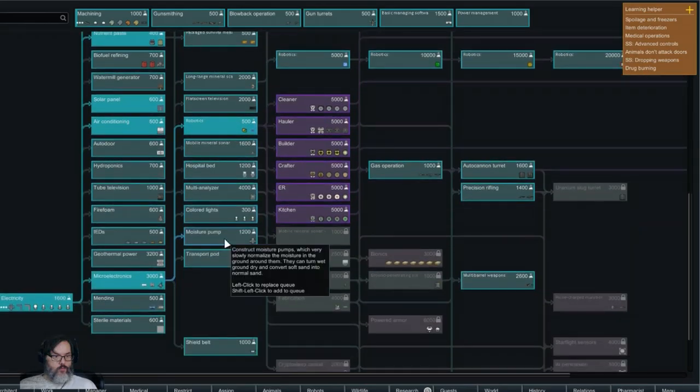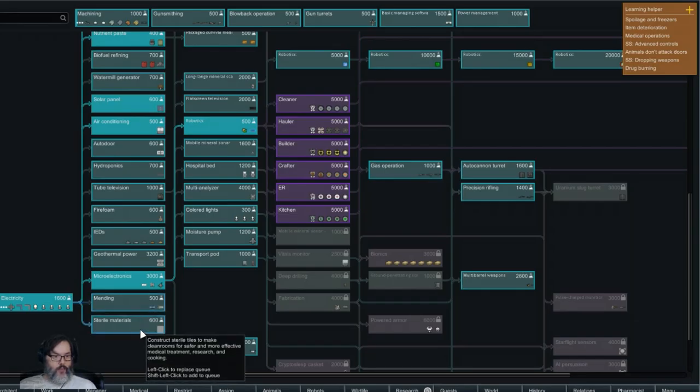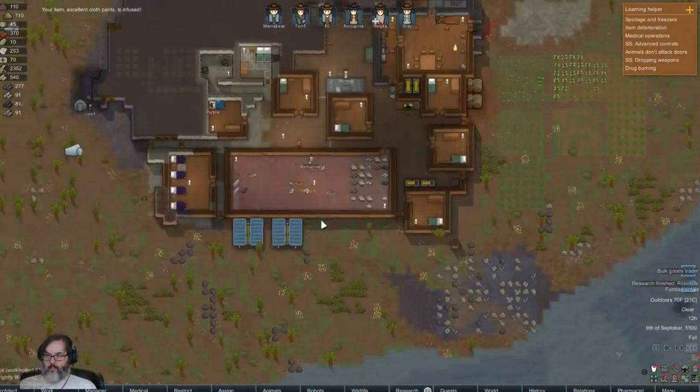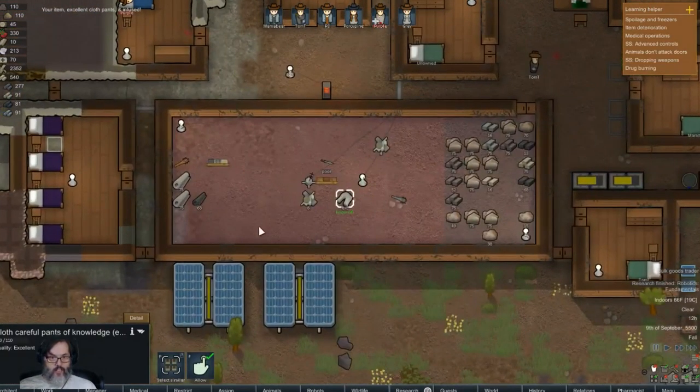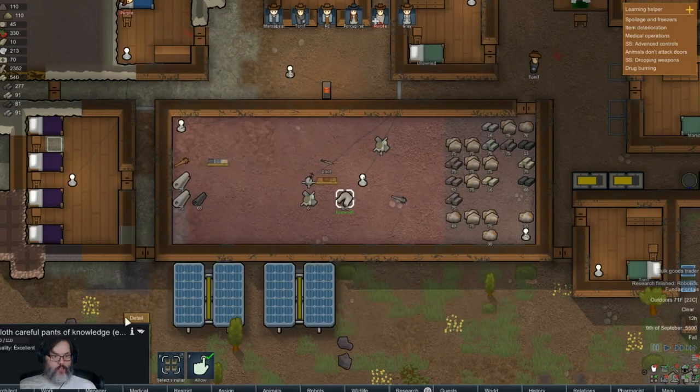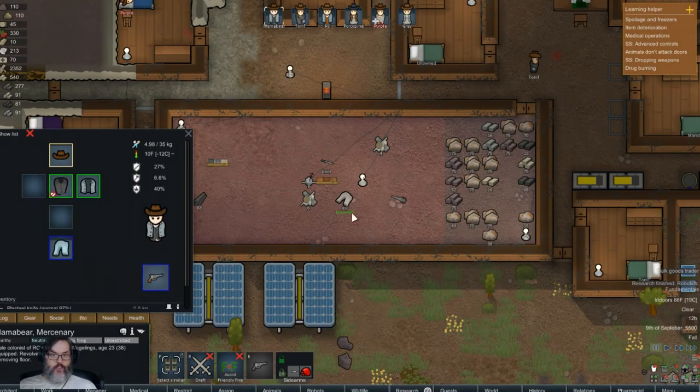Okay, and I've never done that - let's try that, maybe that'll help with our management. I've never seen what that does. All right, so we're really not going to do drugs or anything right? Geothermal - I wouldn't mind. We don't really need to mend anything in this particular one - hospital bed maybe, let's do that next.